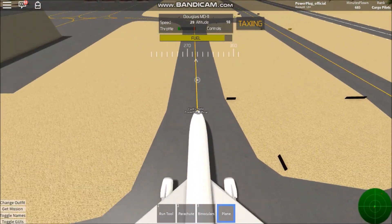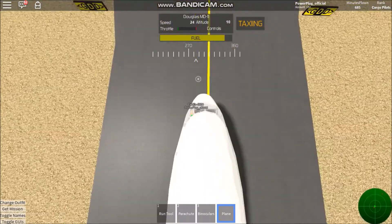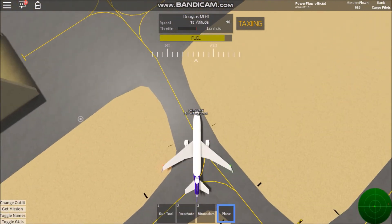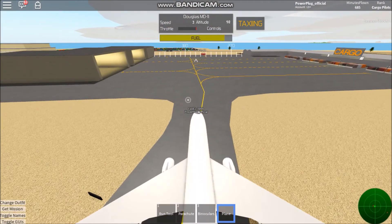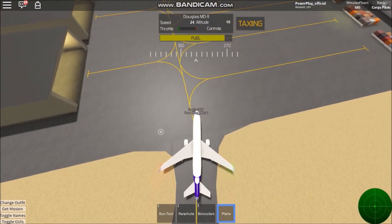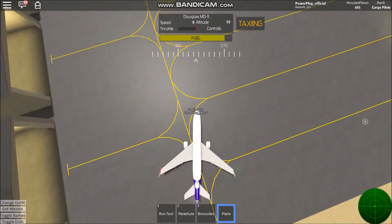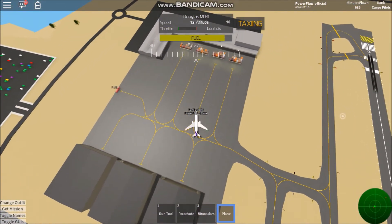We're turning onto Golf — yes, it was Golf, I was correct. We're going to park at Gate 10. Hitting the forward key to get the plane to go a bit faster. FedEx 5954, turning into Gate 10. The runway was runway 10.